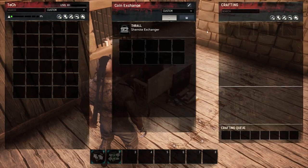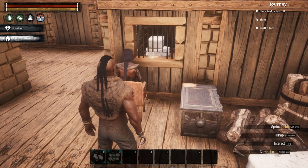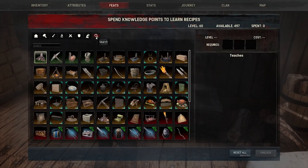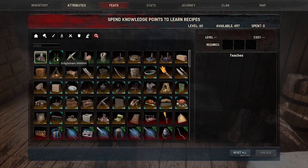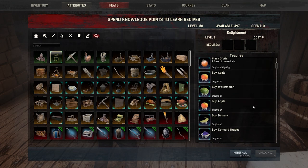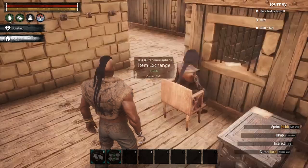Now let's use the coin exchange — looks like we've got a little problem here. Same thing with the item exchange. Let's fix this: head on over to the Feats menu and make sure that Enlightenment is unlocked. Looks like it's not. Simply clicking it doesn't work — you need to click a tab and then click back to unlock it. It's a weird bug, but now you'll have everything that Enlightenment has to offer.